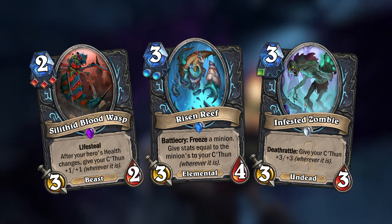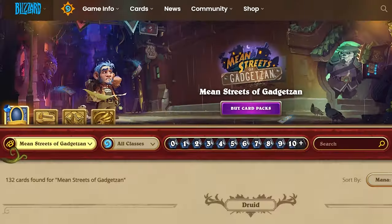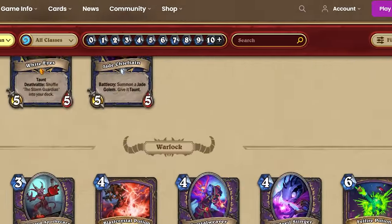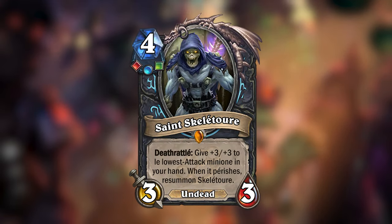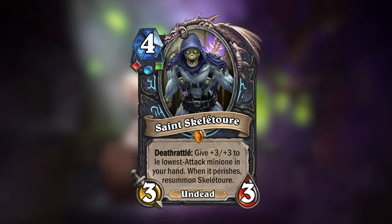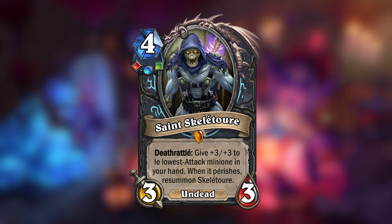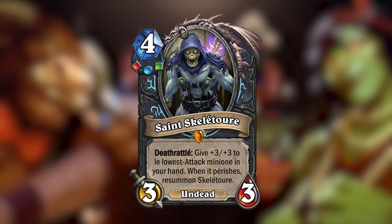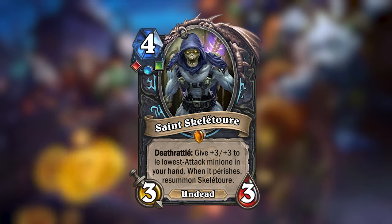The next expansion after Whispers of the Old Gods was Mean Streets of Gadgetzan. Mean Streets had nine cards for each class, with just one legendary each. The legendary I made for Death Knight is Saint Skeletor — a 4 mana 3/3 undead with rainbow runes. He has a Deathrattle: give +3/+3 to the lowest attack minion in your hand. When that minion perishes, resummon Skeletor. So Skeletor buffs the lowest attack minion in your hand when he dies, and then when that minion dies, Skeletor will be resummoned.